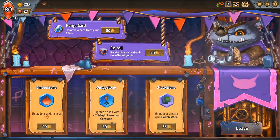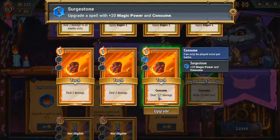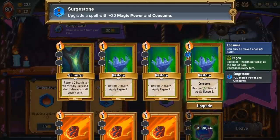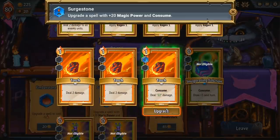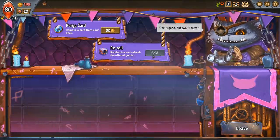We want to try and get rid of cards, and this is a way of doing it whilst still having an impact. We're gonna make a Torch do 22 damage — we can only cast it once per battle, but that means we're not constantly drawing Torches. We can also do the same with a Restore. We can do it with Glimmer, but I actually want Glimmer, so we'll make a Consume Fireball. Then I'm going to reroll and see what we get.